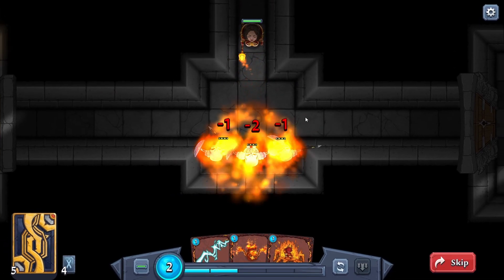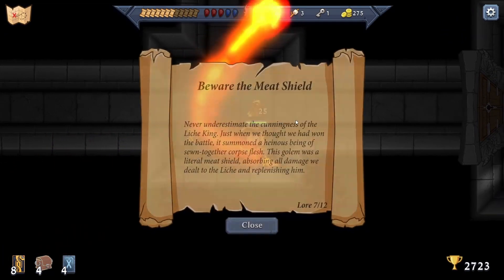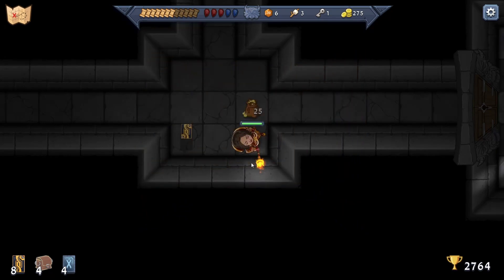This spell we've got is flippin' awesome! Lore: 'Beware the meat shield. Never underestimate the cunningness of the Lich King - just when we thought we had won the battle, it summoned a heinous being of sewn-together corpse flesh. The golem was a literal meat shield, absorbing all damage we dealt to the Lich King and replenishing him.' Uh oh.